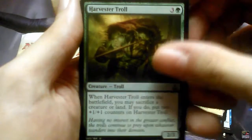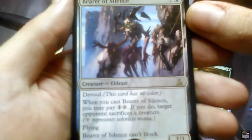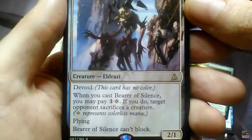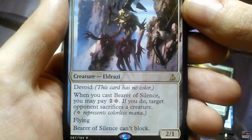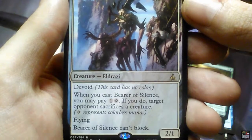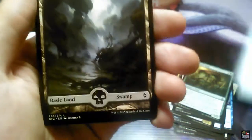Harvester Troll is the third. And the rare is Bearer of Silence — one black and one. When you cast Bearer of Silence you may pay one and one waste. If you do, target opponent sacrifices a creature. It's a flying creature and Bearer of Silence can't block. Full Art Swamp and the Zombie Token.